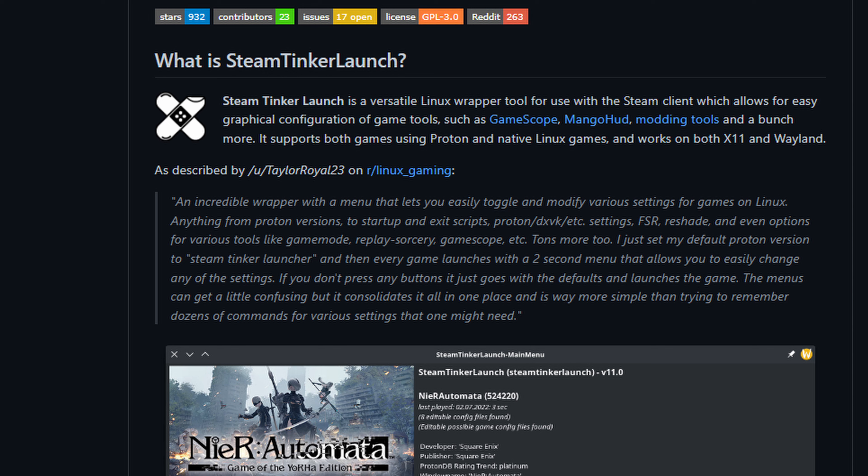An incredible wrapper with a menu that lets you easily toggle and modify various settings for games on Linux. Anything from Proton versions to startup and exit scripts, to Proton, DXVK, etc. settings, FSR, Reshade, and even options for various tools like Game Mode, Replay Sorcery, Game Scope, etc. Tons more too.